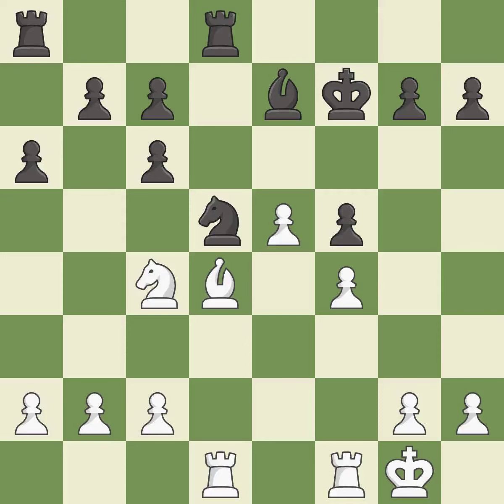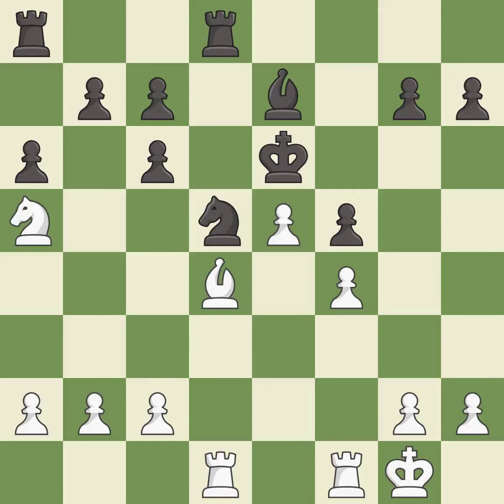This mobilizes the knight, allowing it to control more of the board — it is good. This threatens to kick a bishop — it is best. This is the strongest option — it is best. This kicks an opposing bishop — it is best. This ignores a better way to move a bishop to safety; it is a mistake.